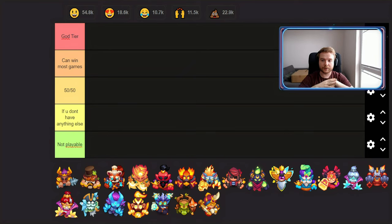The tier list structure: first and best is God Tier, then 'Can Win Most Games,' then '50/50 depending on tiles and matchup,' then 'If You Don't Have Anything Else,' and last is 'Not Playable at All' in my opinion.